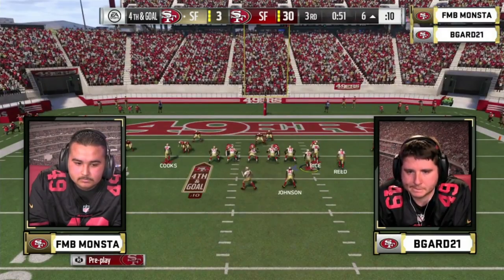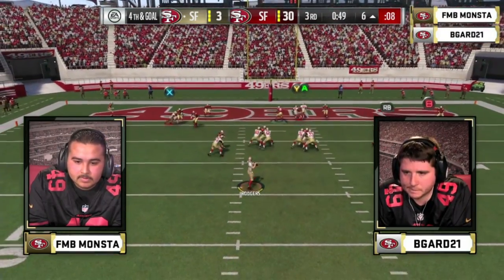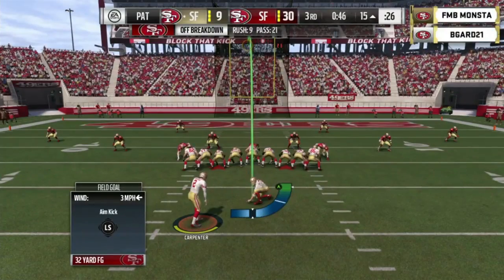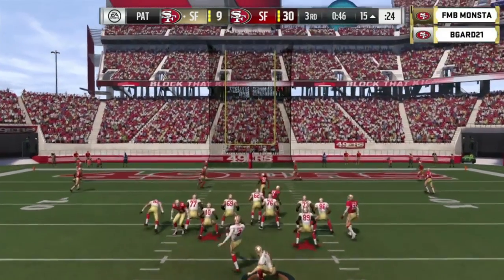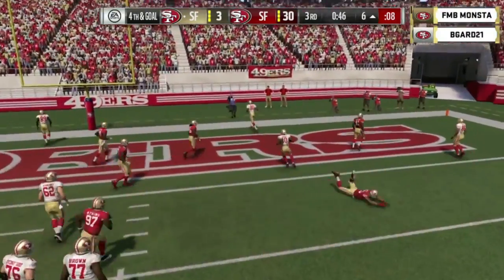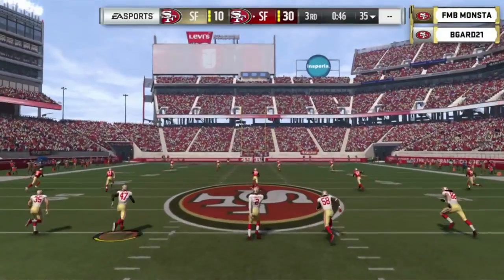B-Guard loads it up on the right. Rodgers has a man break free — and there's Cooks, and he gets to pay dirt for the first time today. Good play execution — he cleared out that route for Cooks by running verticals in that right bunch. That forced Monsta to run with the vertical patterns towards the back of the end zone, opening up the underneath pattern. Monsta was stuck on a deep user in the middle of the back of the end zone, and that's where Cooks got wide open.